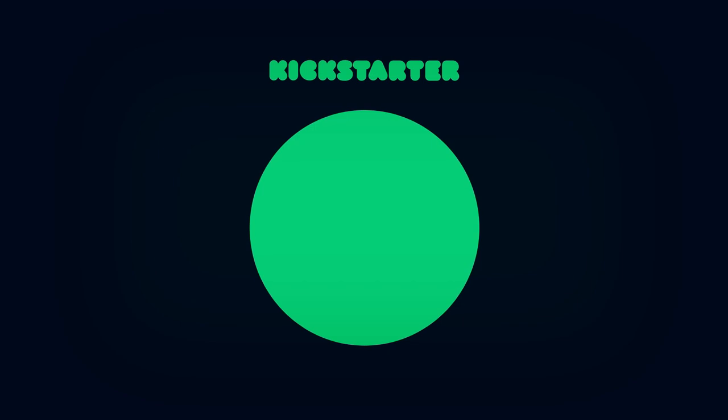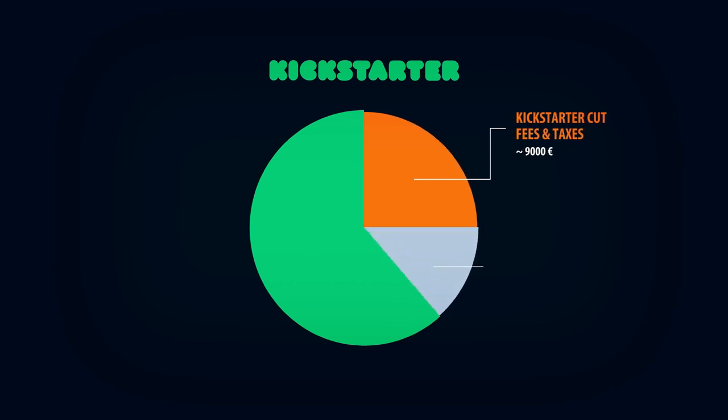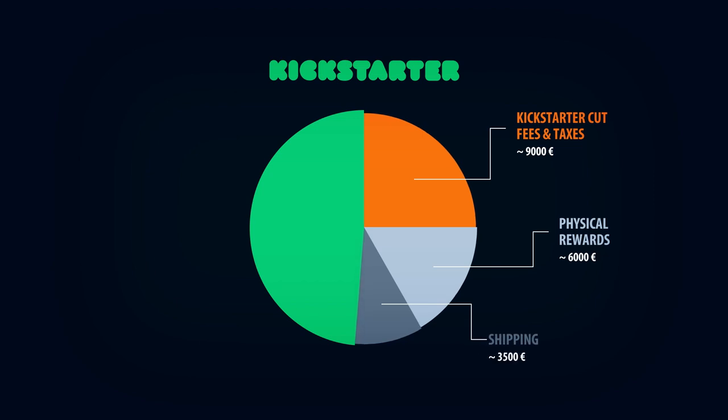From the €36,000, about €9,000 had to be paid for the Kickstarter cut and various fees and taxes. About €6,000 was spent on the creation of the physical rewards — the card decks, flash drives, wooden boxes, code wheels, stickers, and so on. The shipping costs for the physical rewards ended up at about €3,500 including all packaging material. The cost for all German and English voice actors added up to about €9,500.